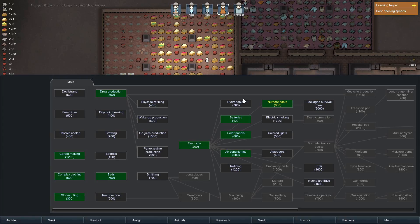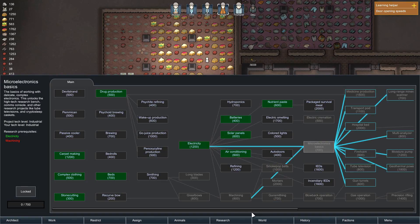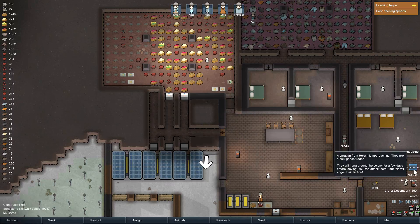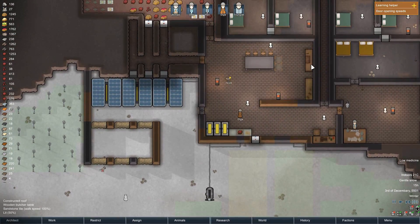Research screen. I need to do that. Oh, goods trader! Hey, that's who we need to unload some stuff.